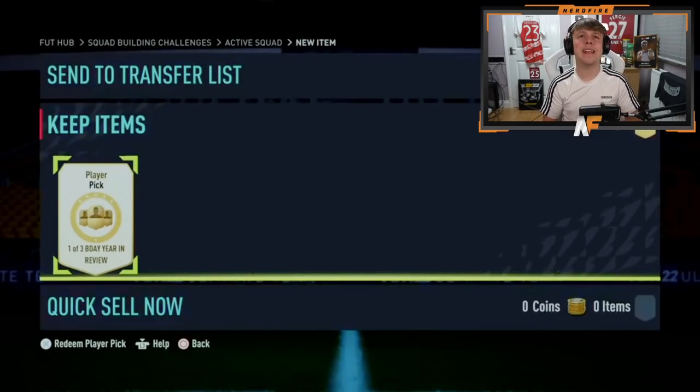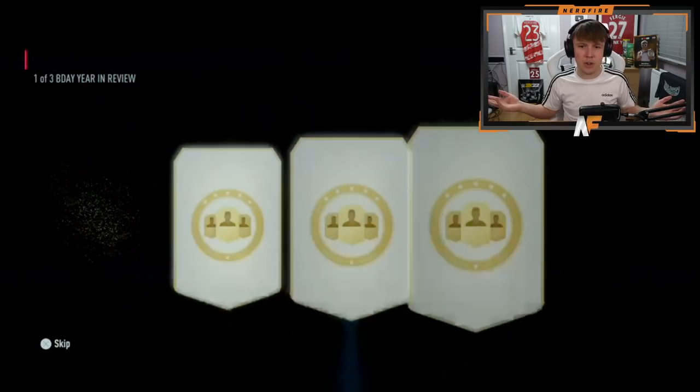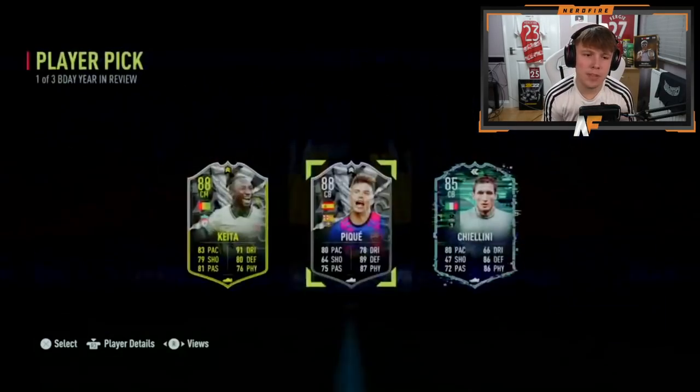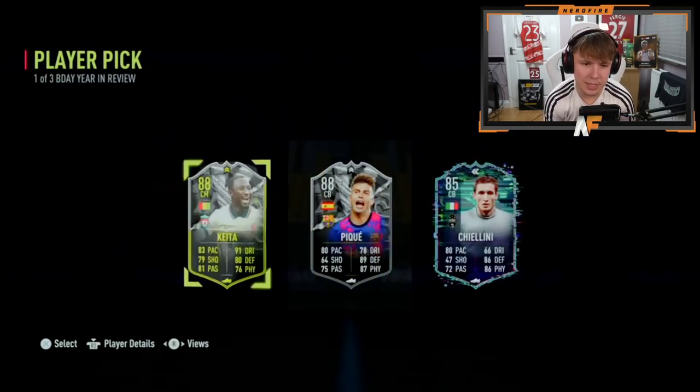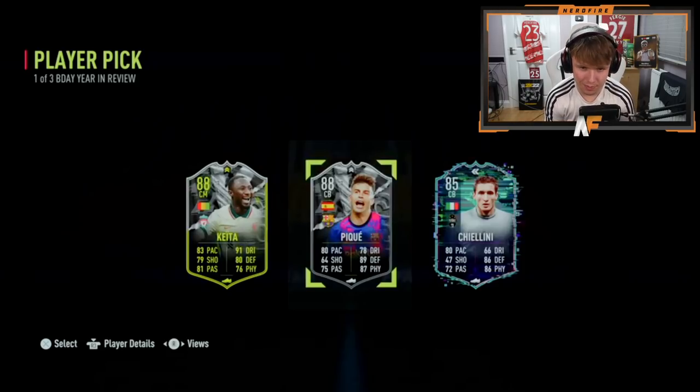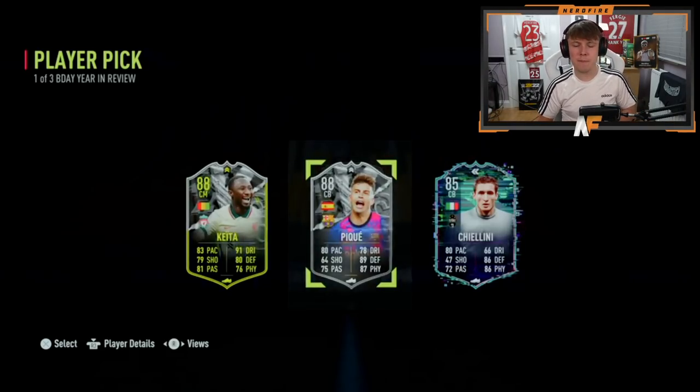Here we go — Chunky Bruno with number eight of the Year in Review player picks. He's cracked it open. I'd probably take PK — he's probably the most usable out of the options. Kate is not the most unusable, but PK is more usable in my opinion. Keeling isn't bad either, but PK would be my choice — and he's gone for PK. Don't blame him at all.